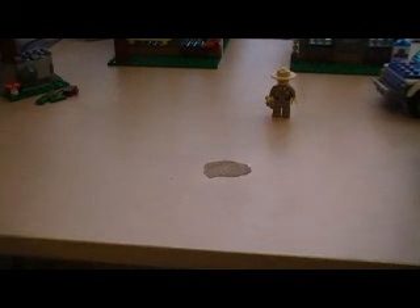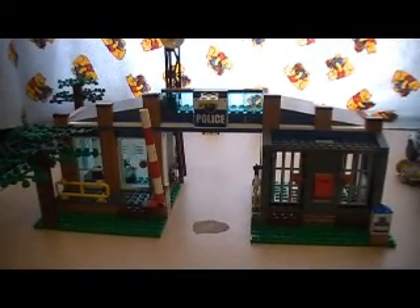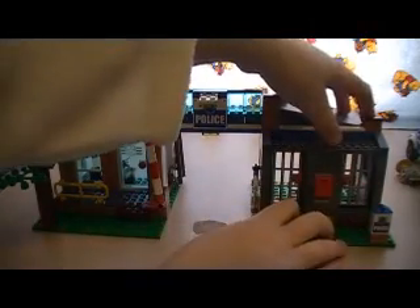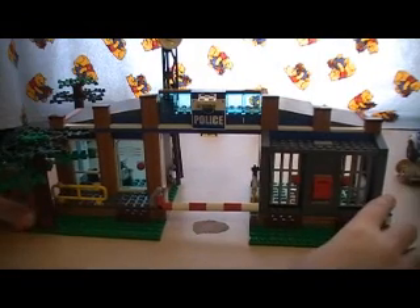Now on to the main set — what this set is all about: the Police Station. It's pretty big. It comes with six bags. One is for the ATV, the bear, and the hideout. The second is for the helicopter and its pilot. The third is for the car. Then bags four, five, and six build the station sections, the gate, the top, the tree, and the sign.